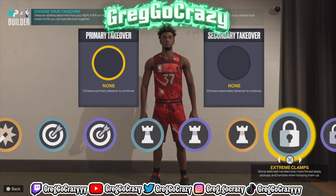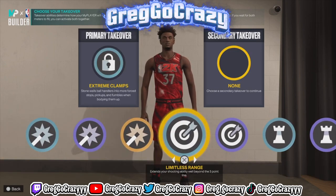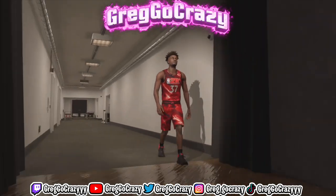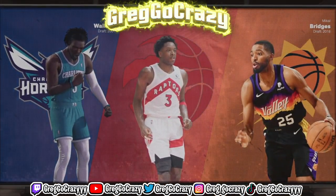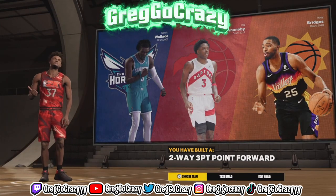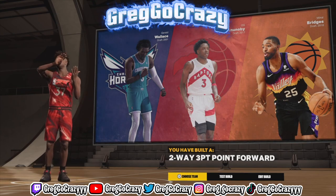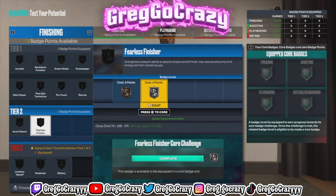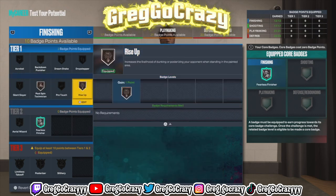The takeover I chose on this build was lockdown — y'all know I like playing defense. The second takeover I chose was limitless range, because why not have a lock-sharp at point that can dribble, shoot, get quick drops, and play defense? That's all you need. This build title comes out to 'Two-Way Three Point Forward' — that's a long title but it's kind of my play style. Now let's get into the badges for this build.